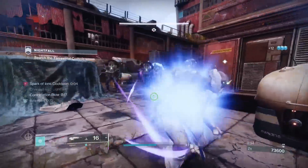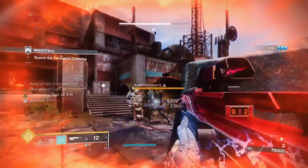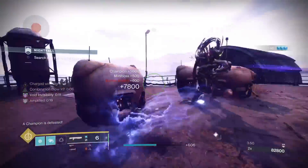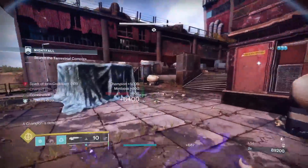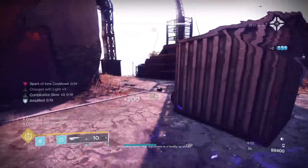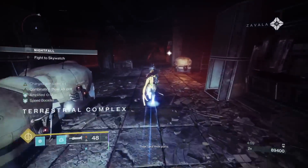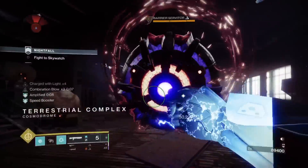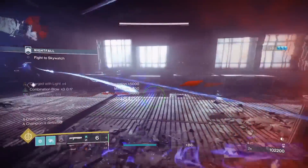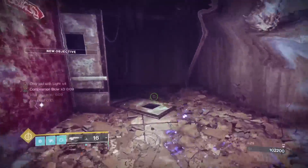Once the two Shriekers are down, I can focus the two barriers and a couple of the Arknights. First I'm going to build up some Combination Blow. I'm not going to use Super here — it's more important to save it for the next bit. There is Enhanced Sword Scavenger, the Seasonal Mod, on my boots, but ammo is ultimately RNG. Ammo finders don't work well with ability kills, though I've got ammo finders on the helm. I do end up getting more than enough ammo for the run.